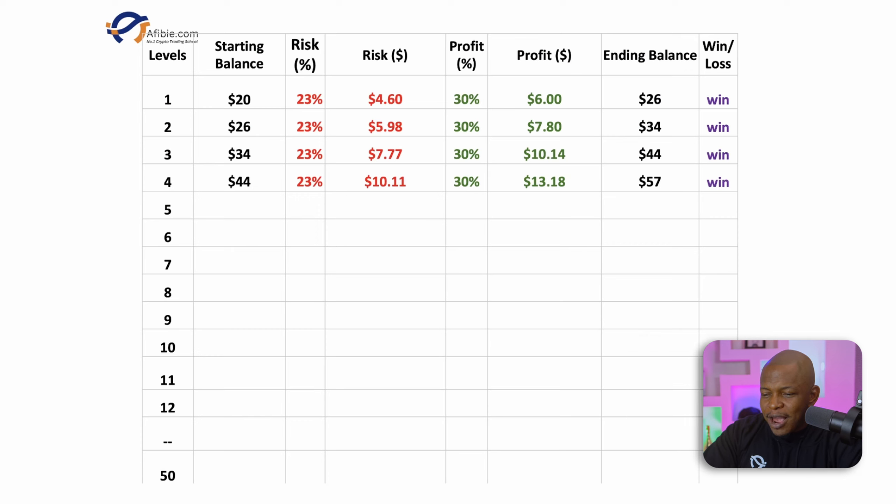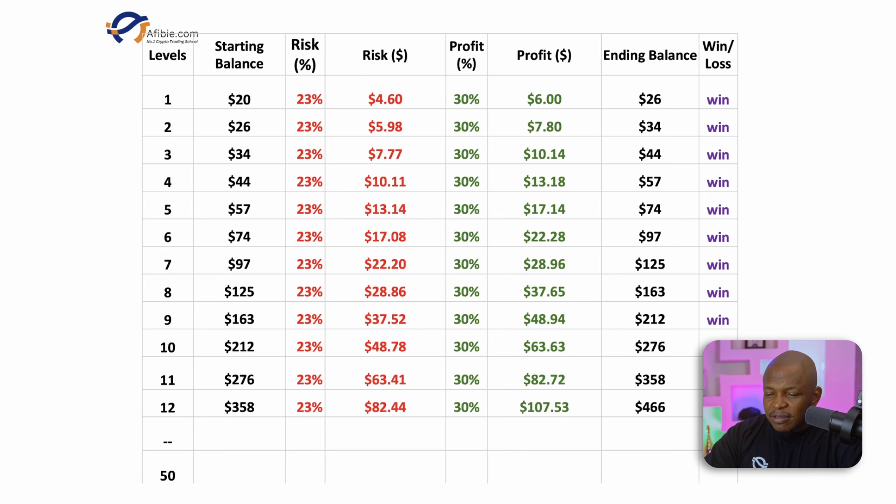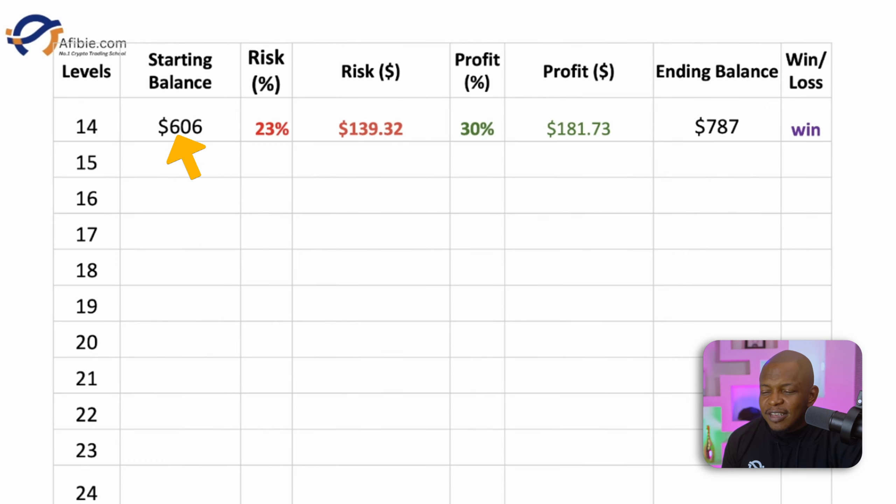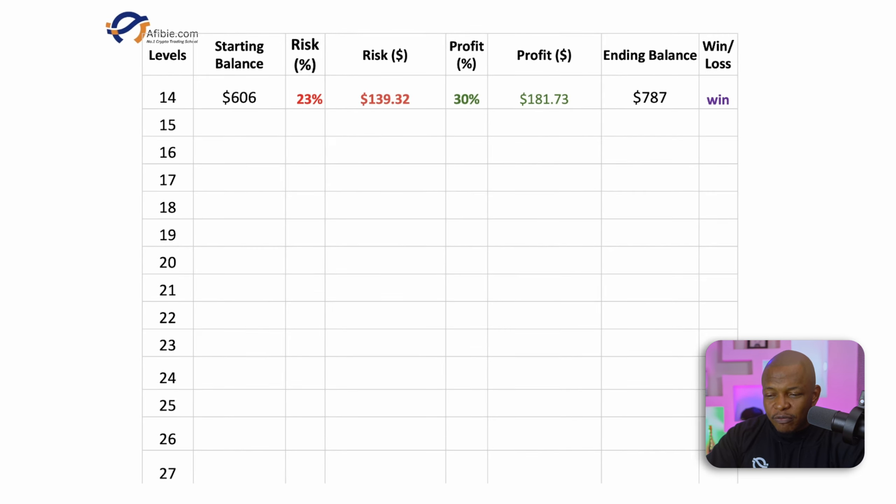At level 4, the ending balance is $57. Mind you, we started with $20. For level 5, the starting balance is $57 and the ending balance, if we have a win, is $74. Assuming we are making only wins, when we get to trade number 14, look at what's happening — we started with $20 and now we are at $606. Our starting balance and ending balance is now $787. Look at how it starts ramping up from here.